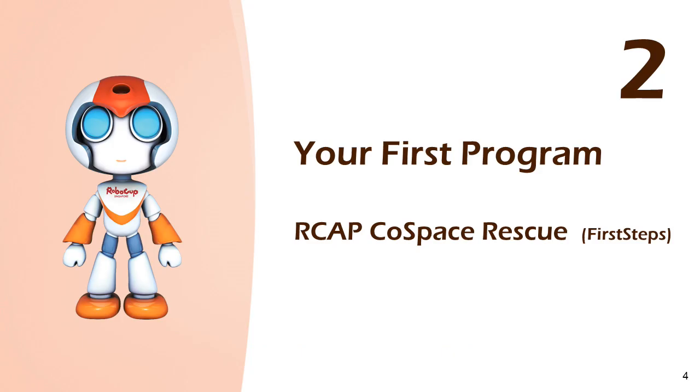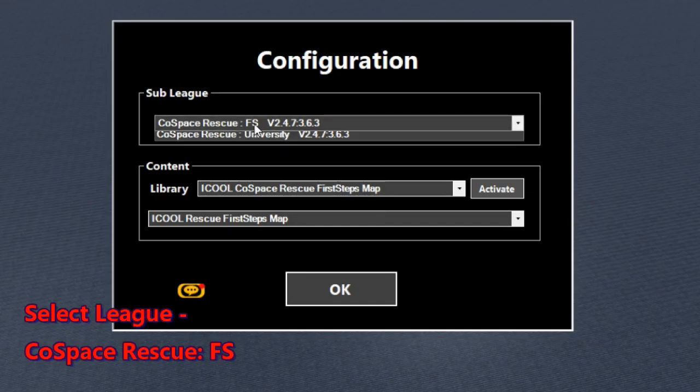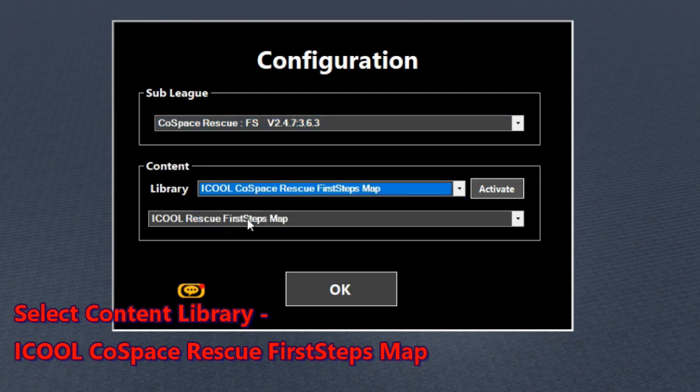Let's start your first program. Launch CoSpace Rescue Simulator by double-clicking on the icon. Select the correct sub-league, content library, and competition map for the iCool challenge.